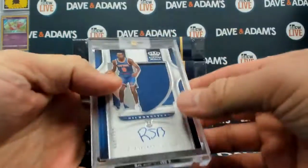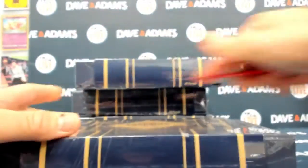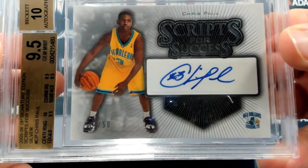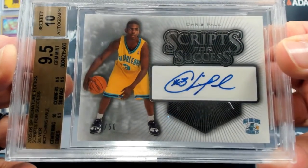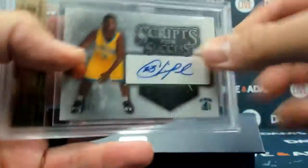That's a 19/20 Crown Royal relic auto. Now these bad boys — four of them. Sapphire Series 11, box 48. How about Chris Paul, 24 of 50, Script for Success 2005-2006 SP Signature Edition Silver — 10 on the centering, 9.5 on the corners, 9.5 on the surface and edges, with a 9.5/10 overall grade. Nice.